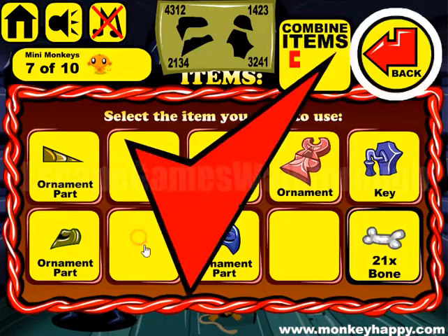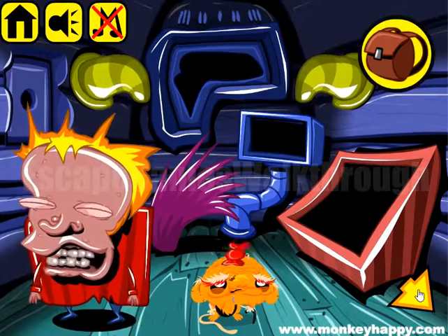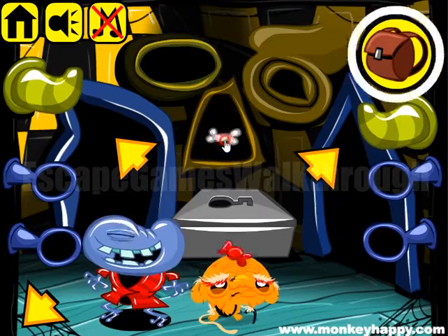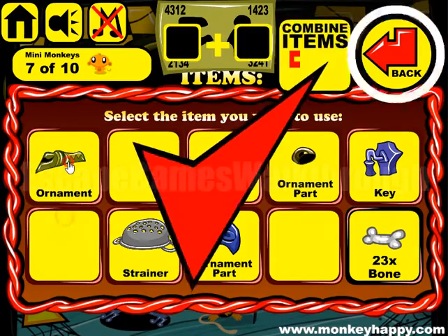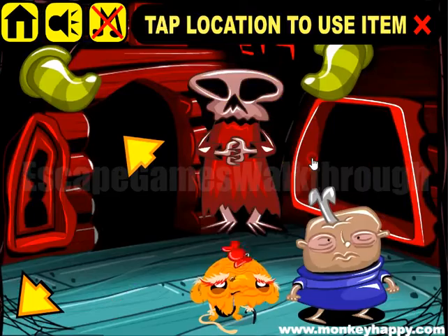Now we have this ornament to place here, and a strainer. Then we have two parts of the triangle — we can make it and place it here. We get another part and now we have two parts of an ornament. Let's try this one — yes, it fits like that.